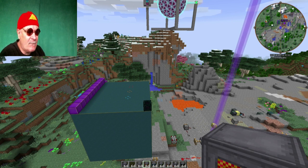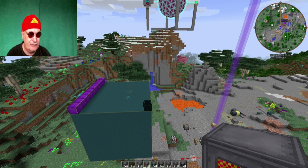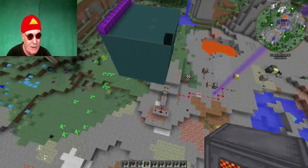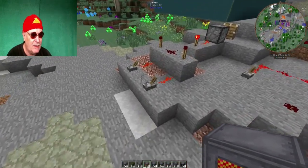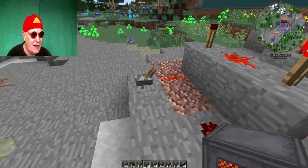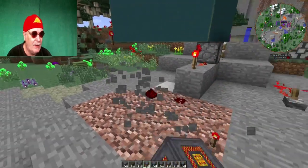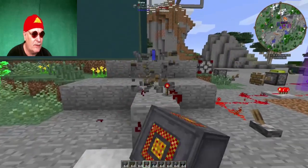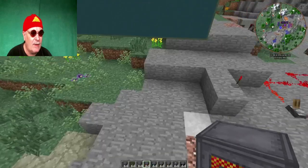Okay, fangen wir einfach an. Das Ganze ist natürlich Creative hier, geht ja gar nicht anders. Wir beginnen mit dem Reaktor und stellen ihn hier unten irgendwo hin. Dazu machen wir die ganzen Elektrikschaltungen hier weg – die hatten wir ja schon besprochen. Da könnt ihr mal gucken, wo End- und Or-Gates und solche Sachen hier sind. So, wir bauen den Reaktor mal einfach irgendwo hier hin. Das ist ein speziell konstruierter Reaktor.